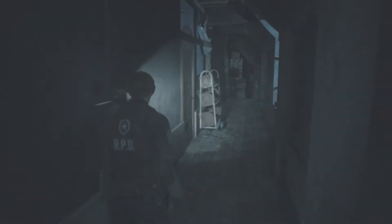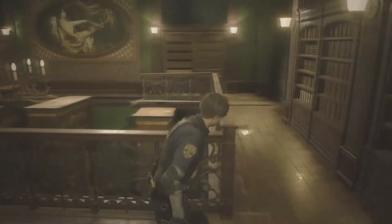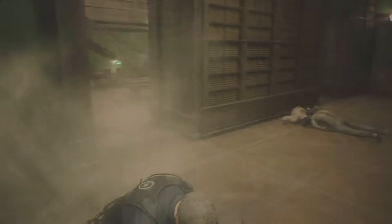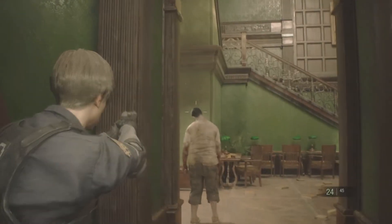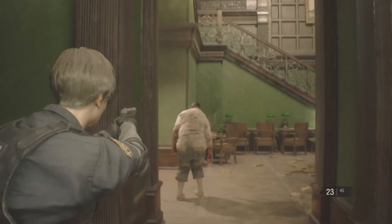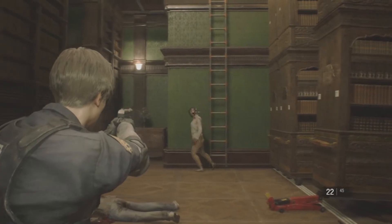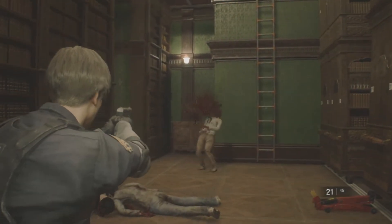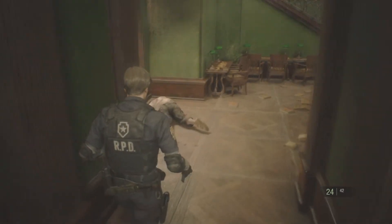Being that this is a Resident Evil game, there are plenty of the undead running around, and you'll need to take them down. Weapons are limited to your starting handgun, and you can find a shotgun, grenade launcher, flamethrower, magnum, and so on. Most zombies will require multiple hits to take down permanently. If you aim for the head consistently, it will still normally take about three or four bullets to drop them, and even then they might not be dead. After a few minutes, the zombie may decide to get back up for another attempt at a snack.